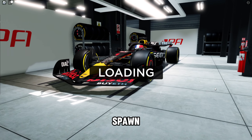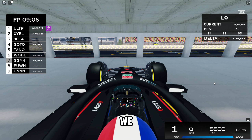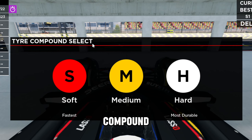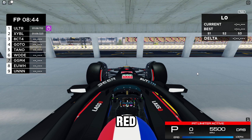All you have to do is click spawn and you'll be spawned into a random garage. We're on the mediums, however you can choose your compound of tire. For beginners, it tells you which one is the fastest and which one is the most durable — soft, mediums, and hards.